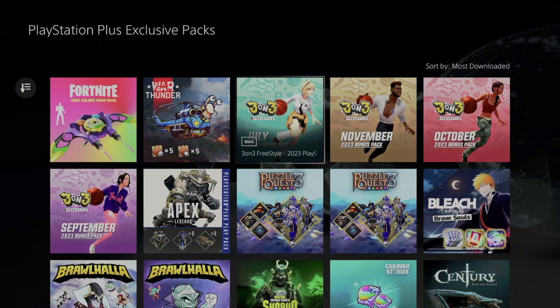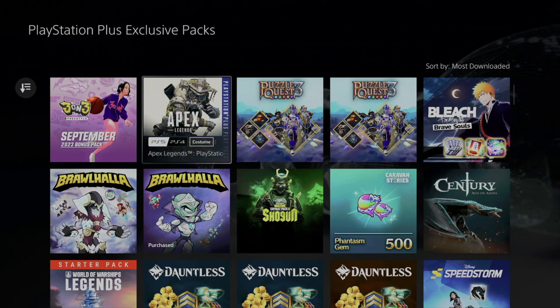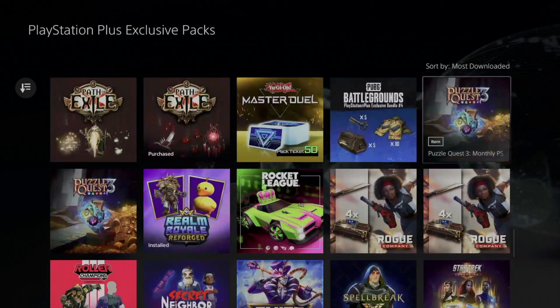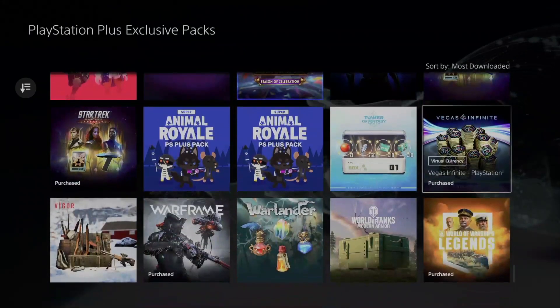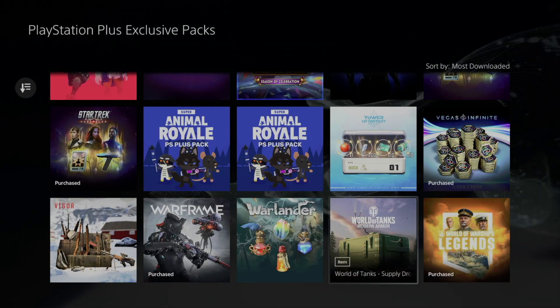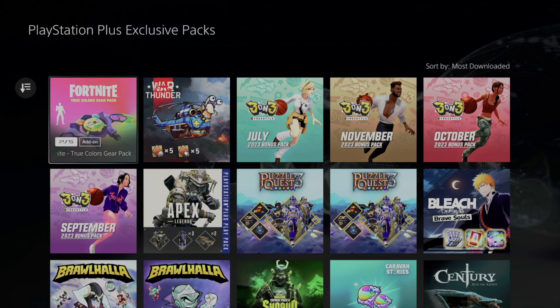You can see everything you can download right now — these are exclusive packs just for you. It does include this Fortnite one plus a bunch of others. If you've been here before, you might notice some say 'Purchased' — that means you downloaded it before, so don't worry, you already have it. In order for this to work, make sure the game you're downloading the pack for is fully closed, or else it's going to glitch and you'll have to restart your console.